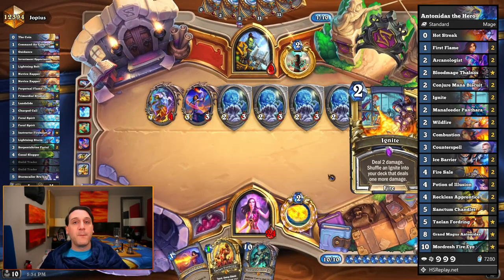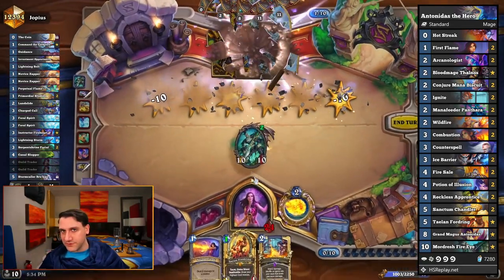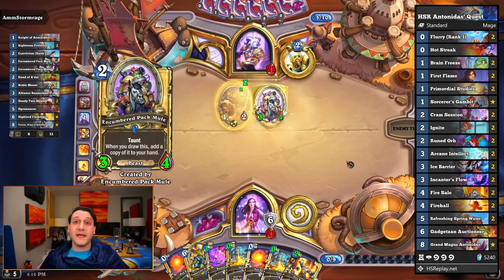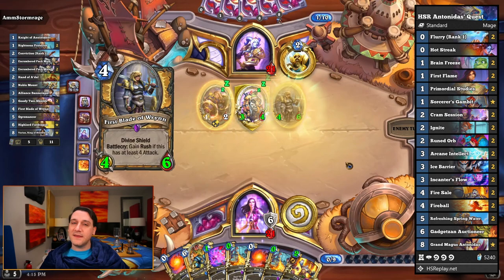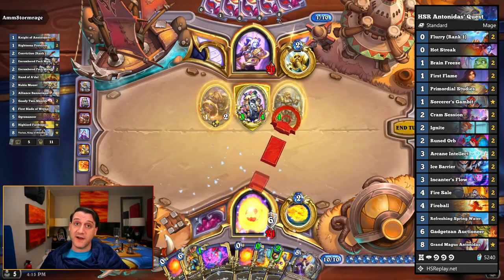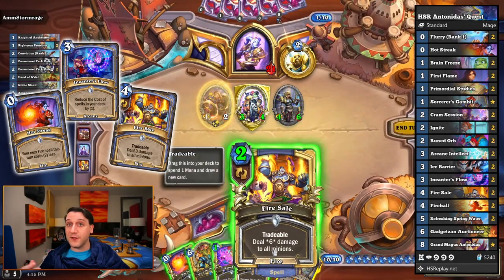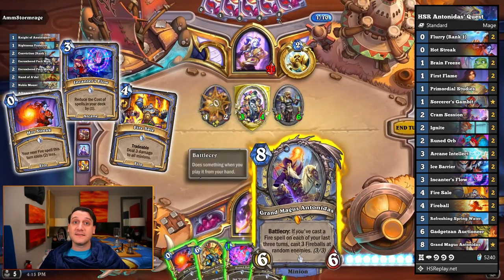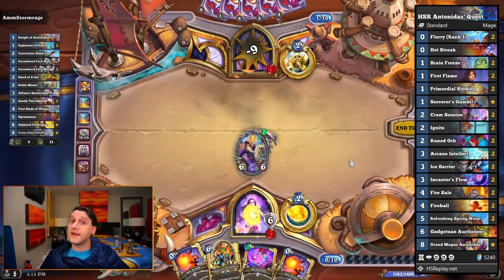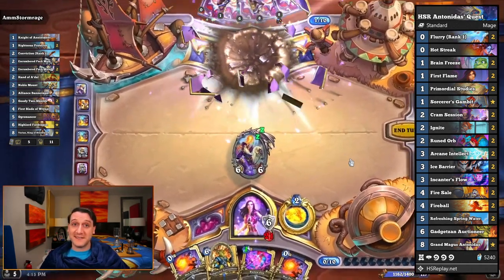Both of these decks were quite fun, but they both run Mordresh alongside the Hero Power Synergy package. If you don't have Mordresh or just prefer a more meta approach to this achievement, this Antonidas quest deck from HS Replay is pretty powerful. And now that Antonidas actually benefits from spell damage, he'll be even more effective at taking the opponent down with his fireballs after questline completion. A discounted Fire Sale will most likely be effective at clearing the board enough to ensure Antonidas's fireballs all go face, almost certainly killing opponents with 27 damage from Antonidas thanks to Varden's spell damage.